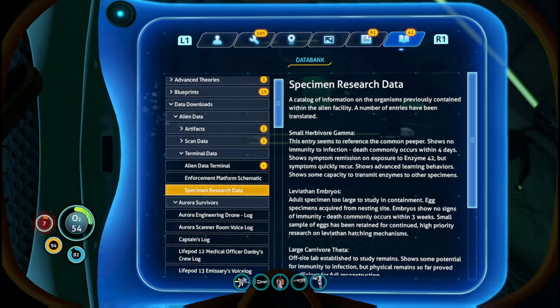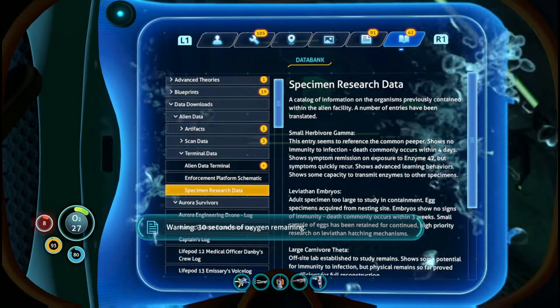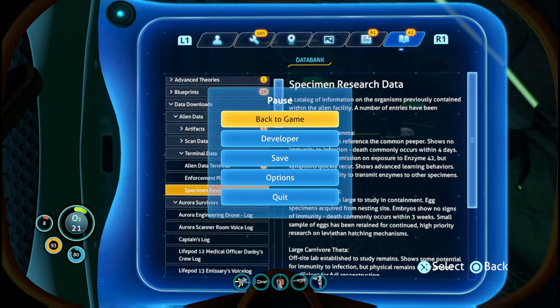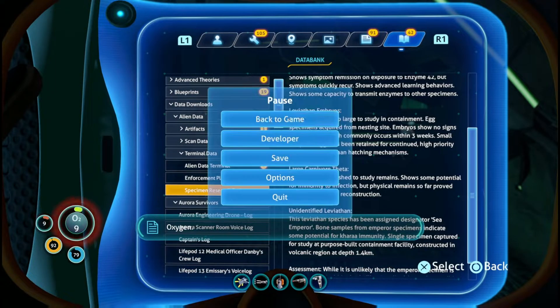I'm going to read it. Specimen Research Data. A catalogue of information on the organisms previously contained within the alien facility. A number of entries have been translated. Small herbivore gamma — this entry seems to reference the common peeper. Shows no immunity to infection; death commonly occurs within four days. Shows symptom remission on exposure to Enzyme 42, but quickly recurrent. Shows advanced learning behaviour and some capacity to pass enzymes to other specimens.